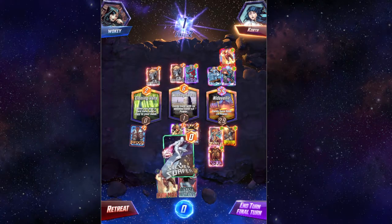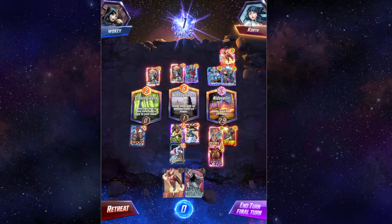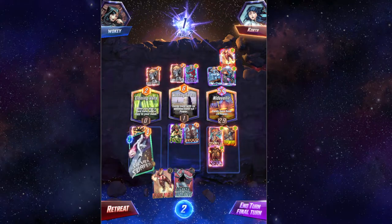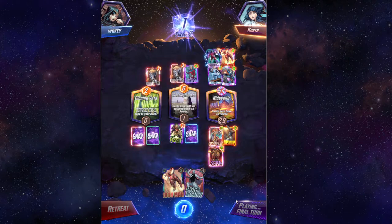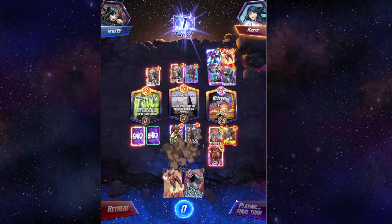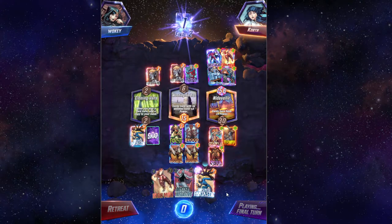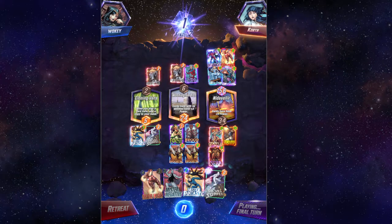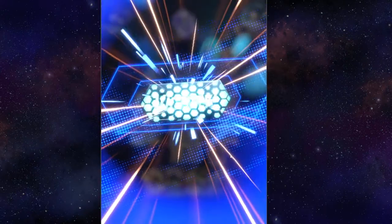We're going to have to do this and pray to God... Three, four, five, six — just enough to tie. It's annoying. We're going to go Brood, Fantastic, Surfer, and we'll see what happens. Onslaught — well, I think we win then. Yes, we win. We do in fact win. Thank God. Tunnel Vision got them too hard — they did not see that coming at all. Victory!